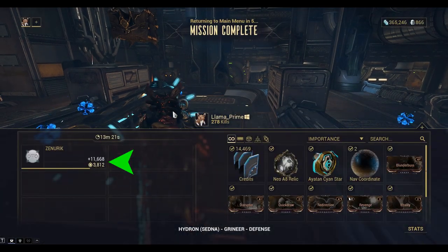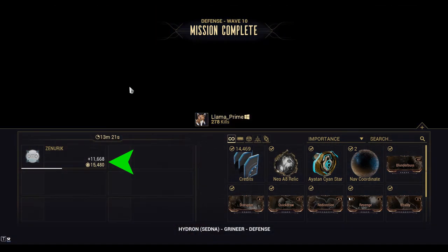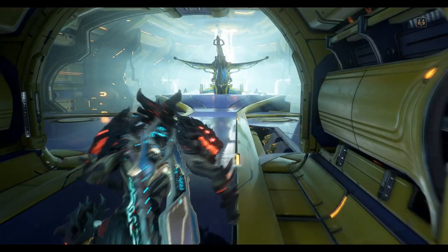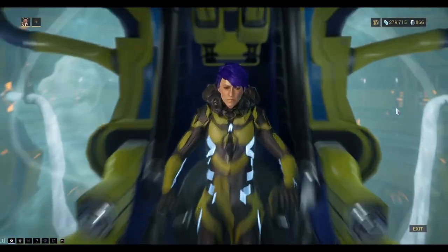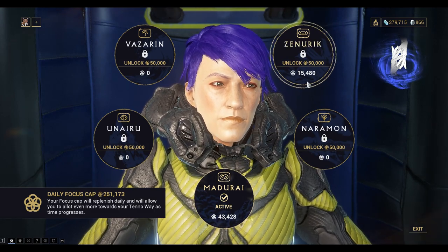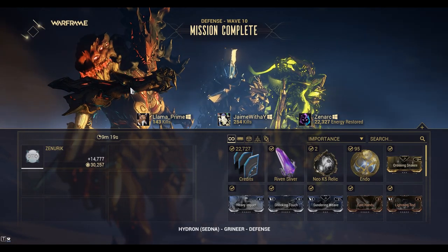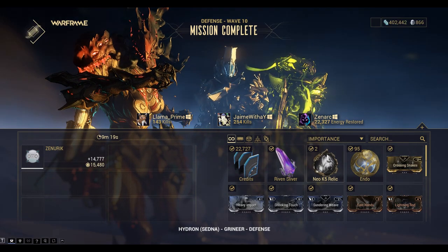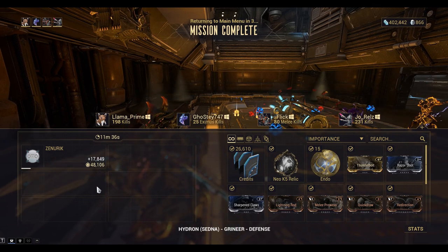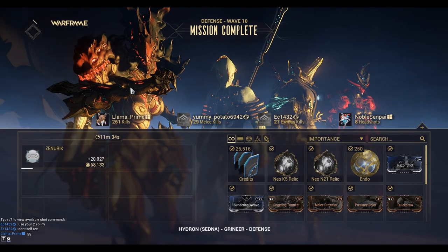Let's take a look at what I earned. I've now got 15,480. Let's go back to the focus school — 15,480. Now I've boosted it to 30,000, then 48,000, and finally 68,000.